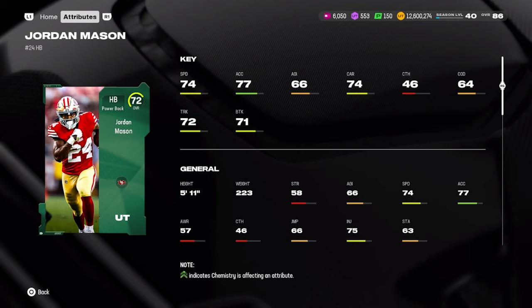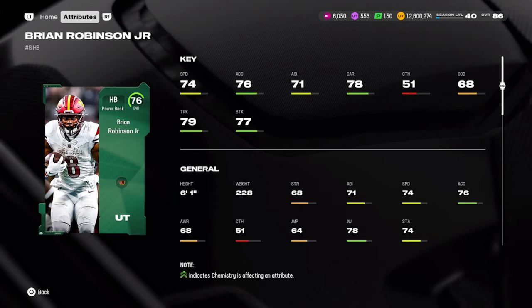I feel like Jordan Mason should get a card — he's filled in so nicely for CMC and had another really good week: 123 rushing yards and one touchdown. He's just been doing it all season in tough shoes to fill. Then the final candidate is Brian Robinson Jr. — the Commanders are playing amazing right now. In week four he had 101 rushing yards and one touchdown, and he's having a great start to this season.